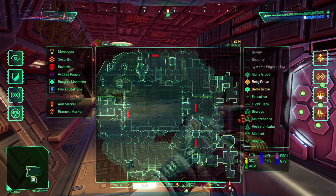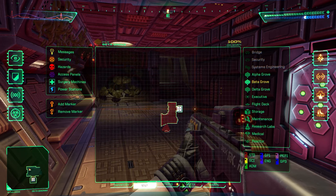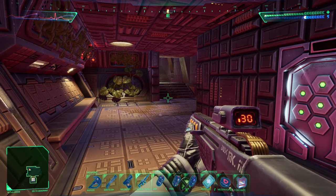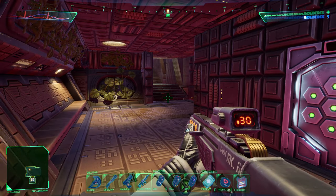Well, we just completed Delta Grove. We know Beta Grove is full of environmental toxins that I'm not equipped to deal with at the moment. So that just leaves Alpha Grove, which I've just arrived at, and there doesn't seem to be any toxins in the air. So we're going to explore this next episode. Hope you've enjoyed so far — when I return, we're going to find the jettison control switch for Alpha Grove.